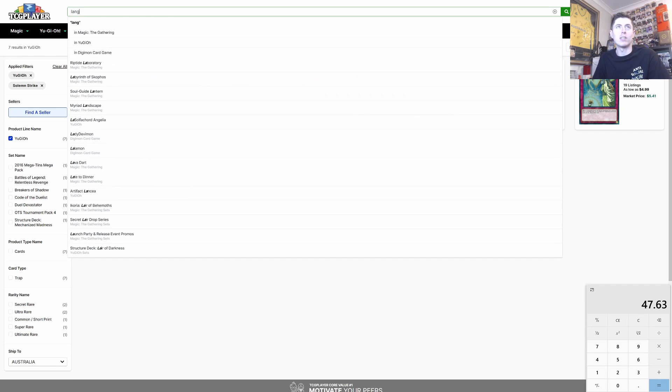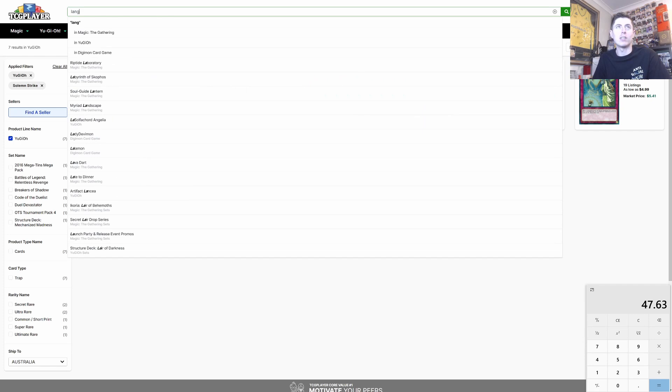We'll need some copies of Lancia to fill the side deck. Lancia is $1.26 each, so three copies comes to $3.78 — plus $3.78. We get our three copies of Lancia and pop them into the side deck for now. Whether they end up in the main or side is still a question.